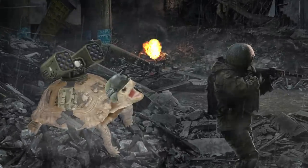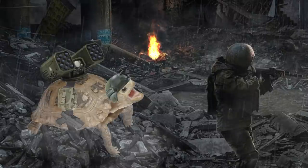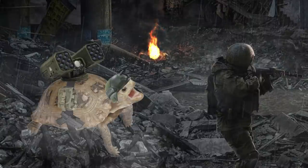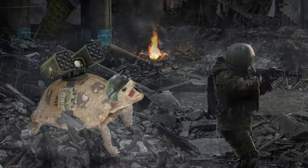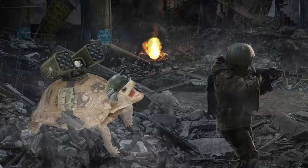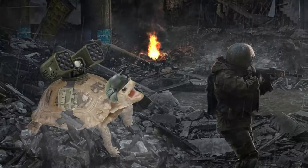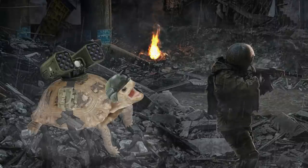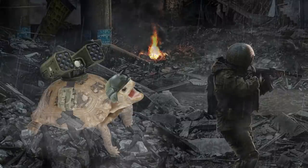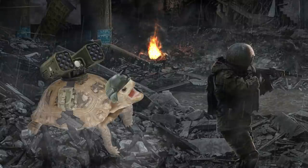Obscuring does technically have a height requirement: the terrain feature needs to be five inches tall to qualify as obscuring. These height requirements on terrain that Games Workshop put into the rules are baffling to me — they don't actually do anything, because if the terrain wasn't meant to be obscuring you just wouldn't put the obscuring keyword on it. You and your opponent, or an event organizer, can decide what keywords to put on terrain. Most people ignore that requirement — if you want to say something blocks line of sight, you can just say it blocks line of sight.